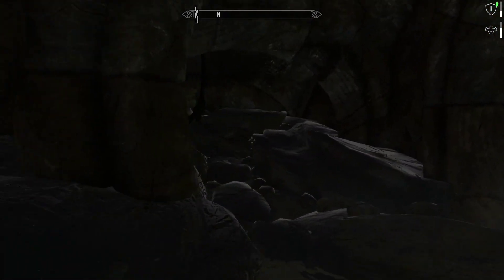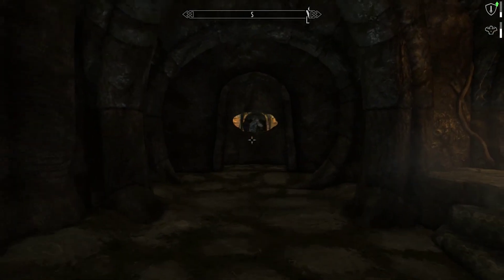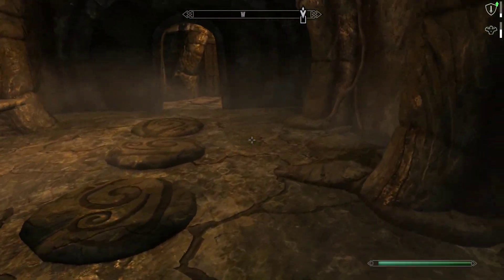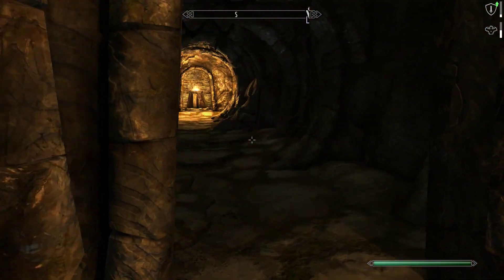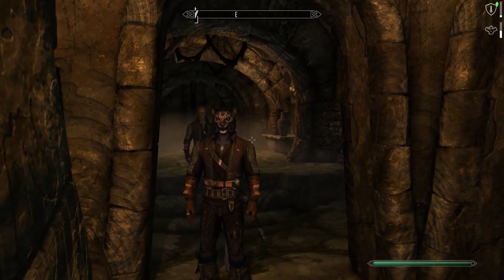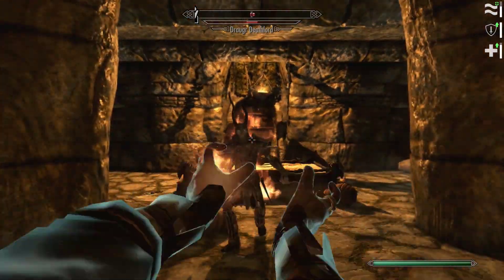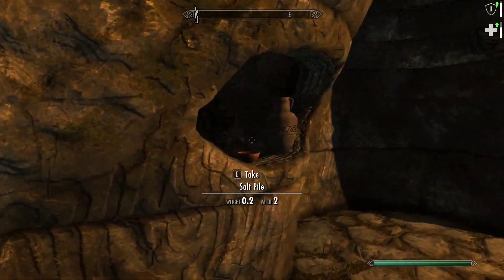Lost Valkygg, what secrets do you have in store for me? A dinner table with Draugr on it — how charming. Don't step on the pressure plates, guys. Good rule of thumb. Draugr Deathlord! You silly Draugr.